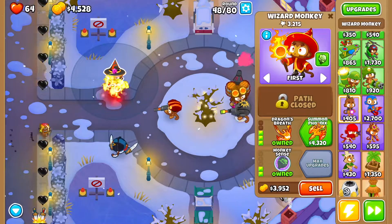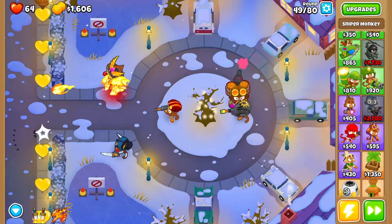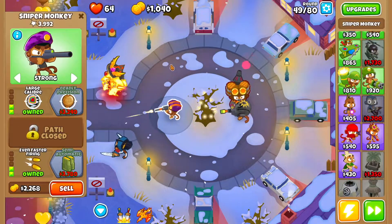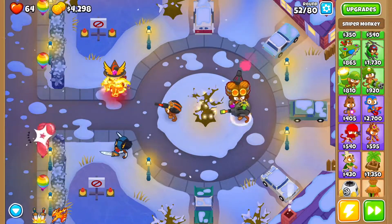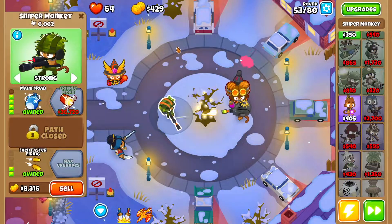Then we're going to go back to our wizard monkey and get summon phoenix. Then we want to go back to our first sniper monkey, get large caliber, deadly precision, and then we're going to get maim MOAB.